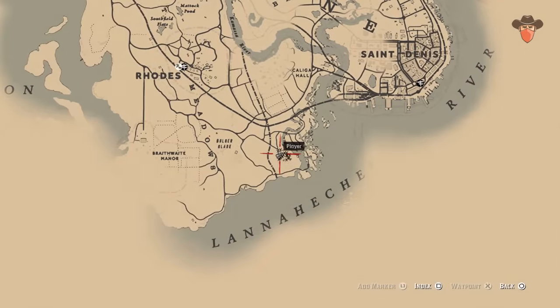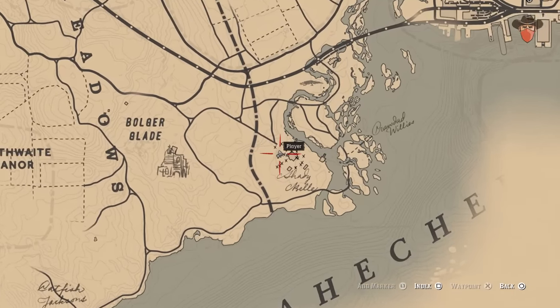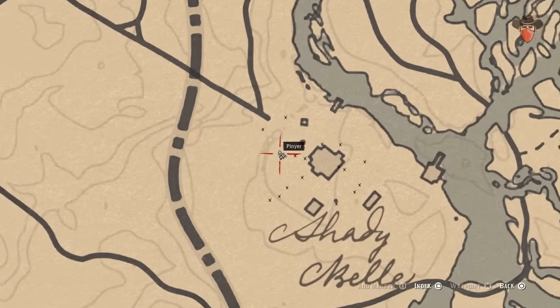Head to the Shady Bell Mansion next. There'll be enemies — and lots of them — here. But once they're all dead, you can pick it up from a crate on the mansion grounds next to the tiny bridge.